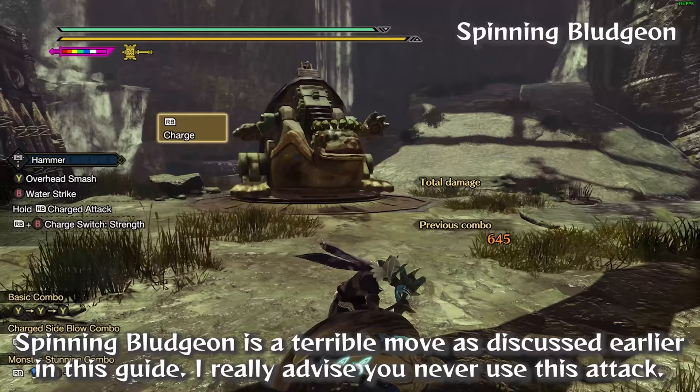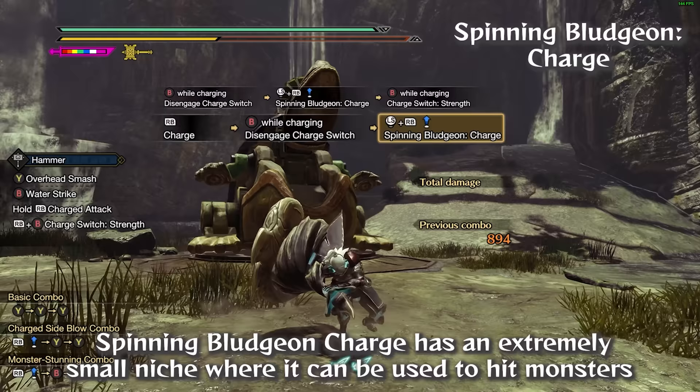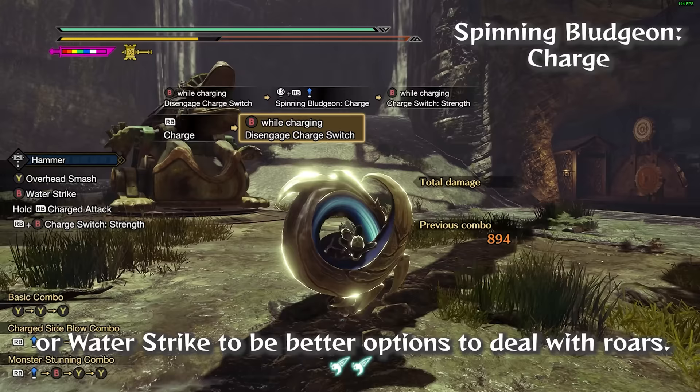Spinning Bludgeon is a terrible move as discussed earlier — I really advise you never use this attack. Spinning Bludgeon Charge has an extremely small niche where it can be used to hit monsters before they're going to roar and use the charge's iframes to avoid the roar. This is extremely situational, and I personally find Keeping Sway or Water Strike to be better options to deal with roars.